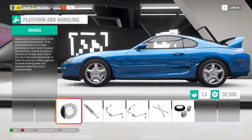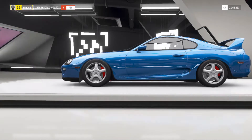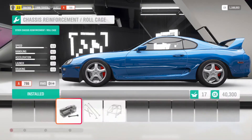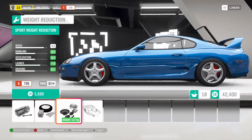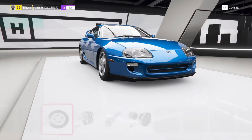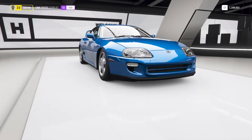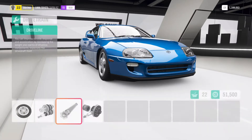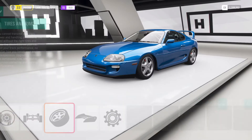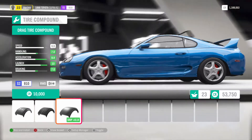Now upgrading the braking system — all brakes, bigger brakes for this powerful car. Then roll bars, roll cage, and weight reduction on the chassis. Moving to the drivetrain: race clutch, quick shift, race transmission, dual weight reduction driveline. Adding limited slip differential as well.